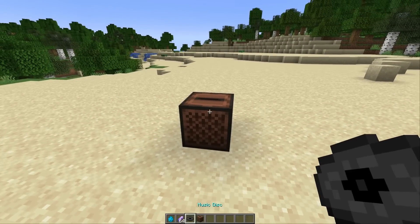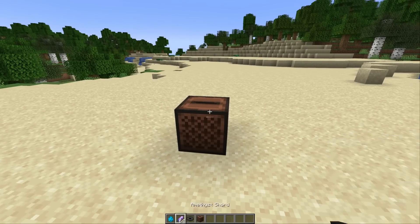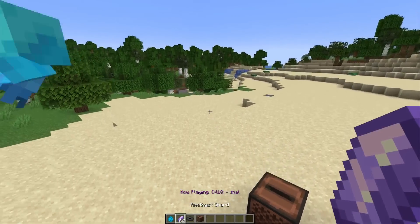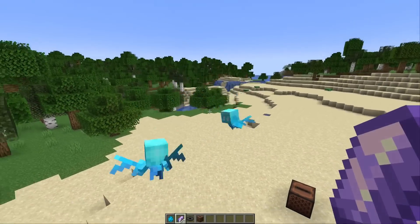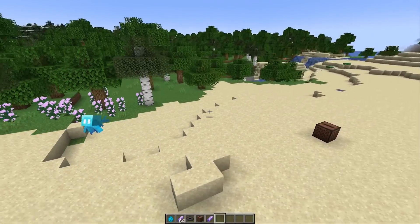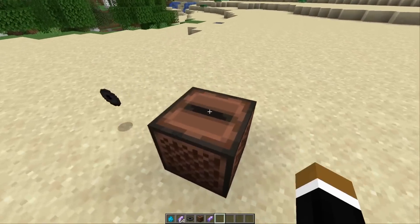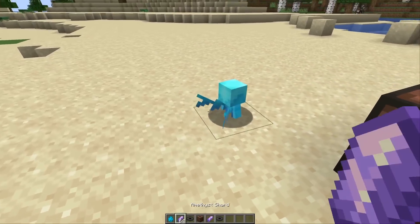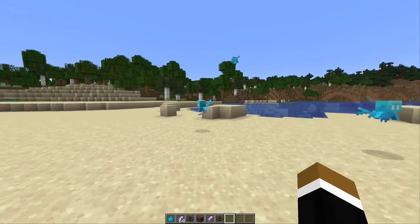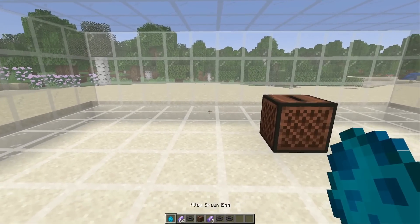All you need now to make more allays is a jukebox — you need at least a diamond for that — and one music disc, which you can get as chest loot from a dungeon, ancient city, or woodland mansion, plus some amethyst shards. The way it works: you have an allay while music is playing, you give it an amethyst shard, and then you immediately get a second one. You can't duplicate them instantly again though — you have to wait two and a half minutes. Also, if the allay is already holding the amethyst shard and you play the music disc, it won't work, so you always have to manually give it the shard and then it will duplicate.